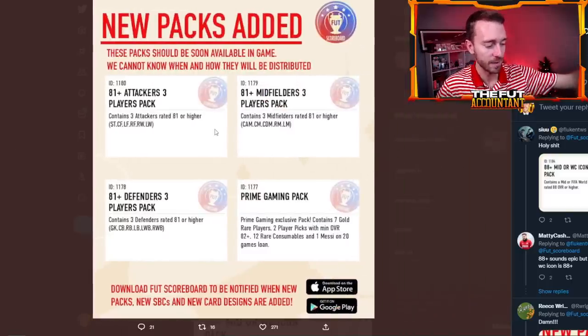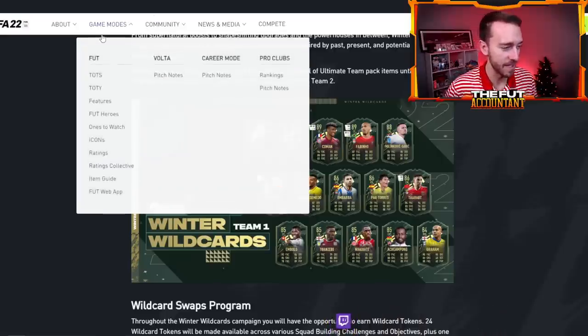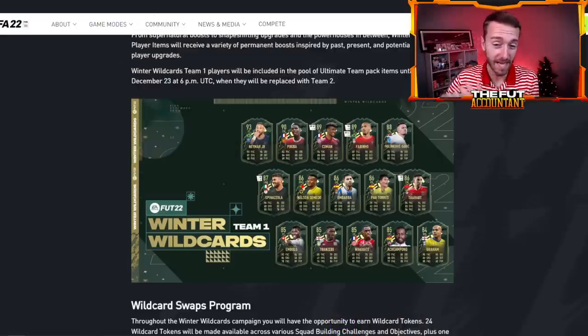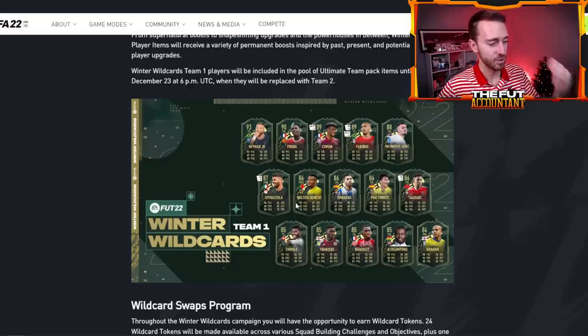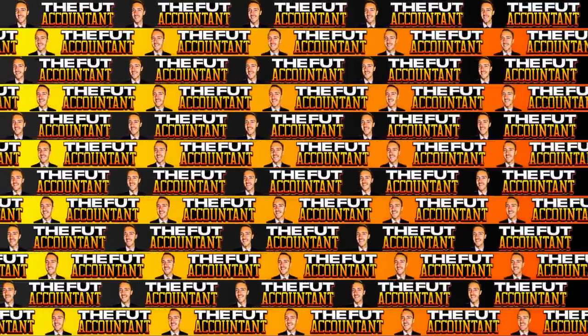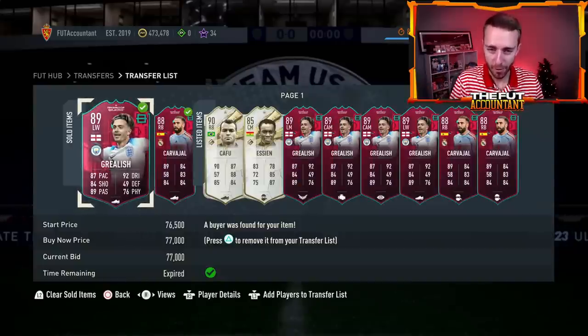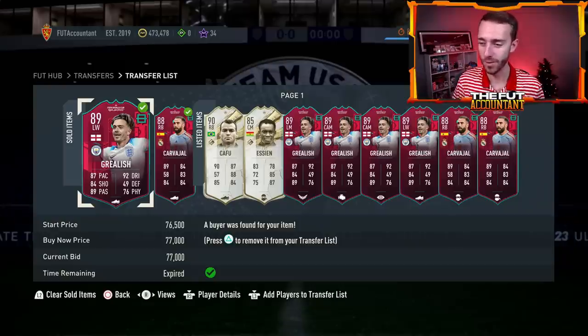For the last couple of packs, there are some more 81-pluses and a prime gaming pack as well. A lot of those 81-plus packs, the 85-times-10 and 83-times-25, have to do with the Winter Wild Cards promo, which is still a couple of weeks away but worth talking about because that's a promo that really changed the market last year in FIFA 22 — and this year in 23, it's probably going to have some big market impact as well. While the market is good right now and prices are going up, some of that could change two weeks from now when that promo drops.